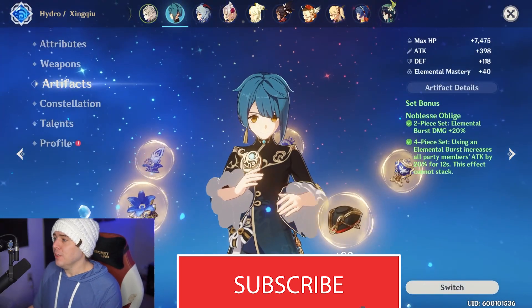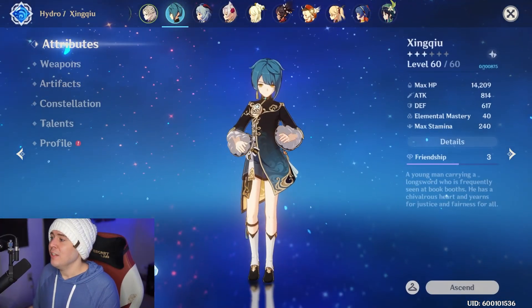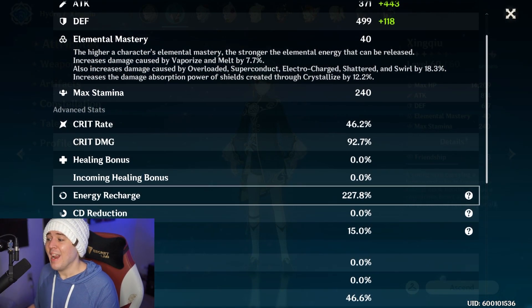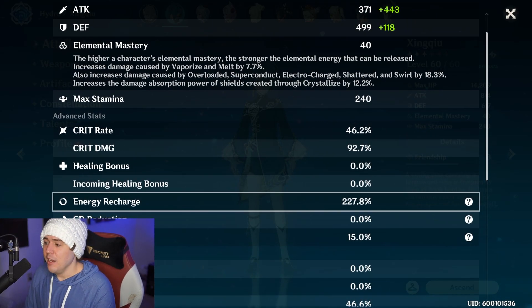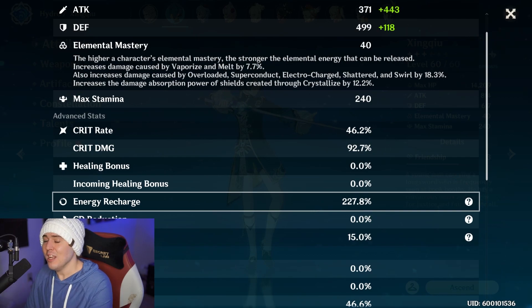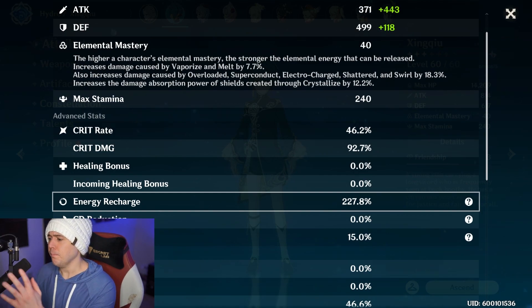Looking at the build here, we have a ton of energy recharge — actually a little over what I personally need, at around 227–230% energy recharge. That's where you want to be if you're not using the Sacrificial Sword. If you're using something like the Favonius Sword or Festering Desire as your best energy recharge weapon, you can hit that 230% and during that 20-second window, while waiting for your elemental burst cooldown, you're fighting monsters and filling back up.